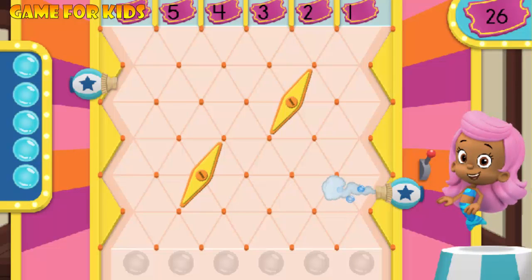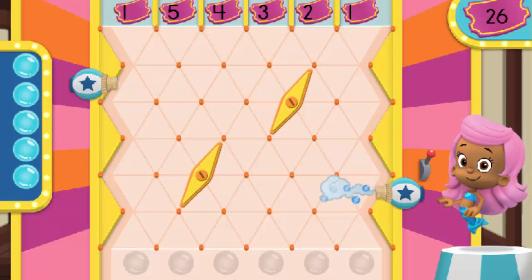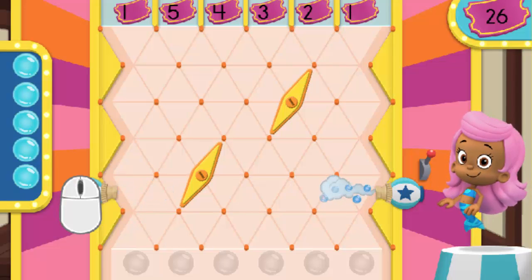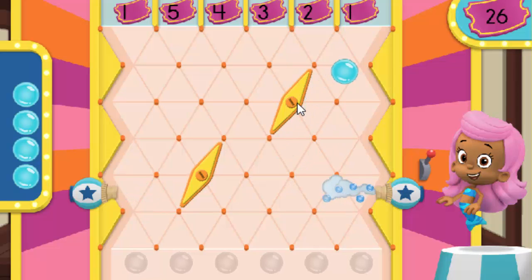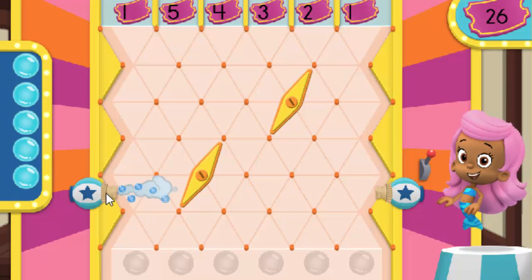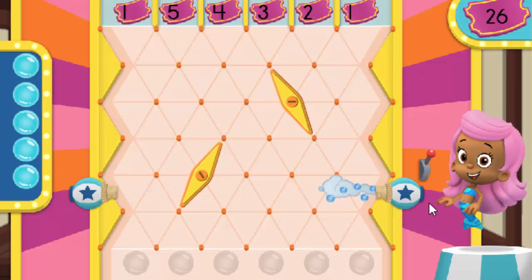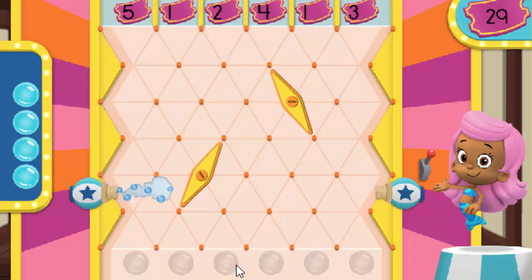Let's play Bubble Run! I'm Molly, and I'll be your host today. I'll pull the lever to release a bubble from that space so it can float up to the top. You need to try to make the bubble float up to the biggest number at the top of the board. There are movable air jets and flippers you can use to change the path of the bubble. Click on the air jets, then click on a different position on the side of the board to move them there. Click on the flippers to change the direction they push the bubbles. When you're ready, click on one of the spaces at the bottom of the board to begin. Ready? Let's have a bubbly good time! We got three tickets — good job!